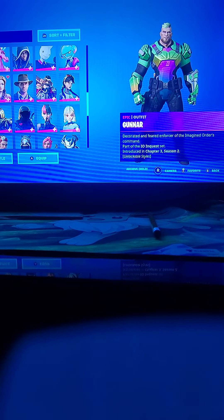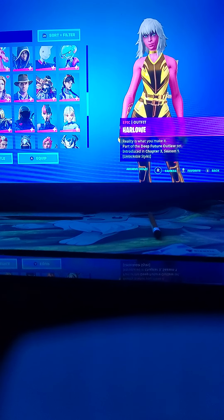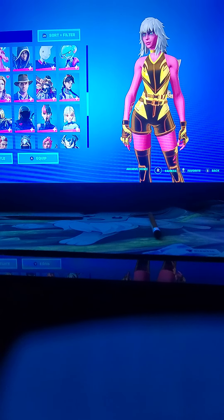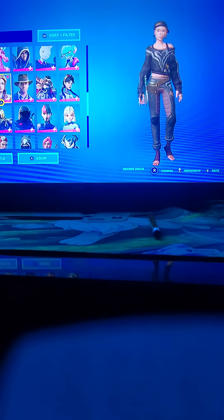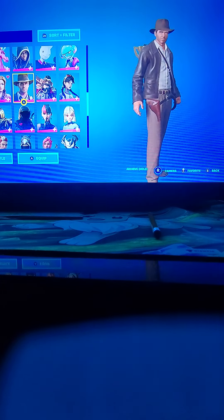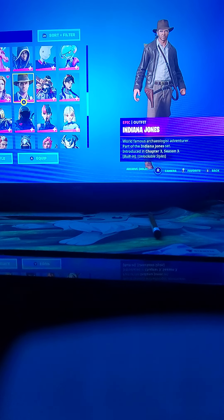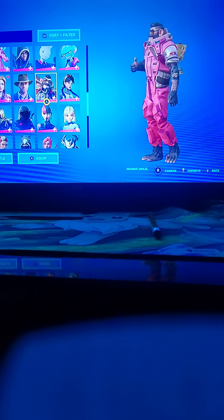Gumbo — pretty cool, I liked his emote, he just blows a bubble, and his glider. And we got Gunner — I don't really like it because he's a big hitbox. These are mostly battle pass skins. I got this skin, didn't really like it. This one I like it pretty good.